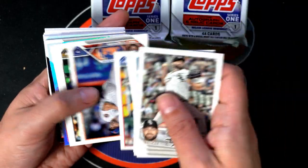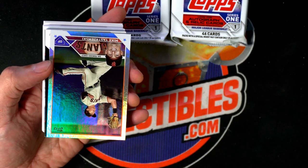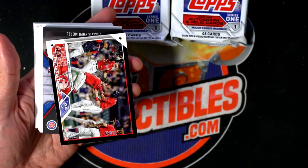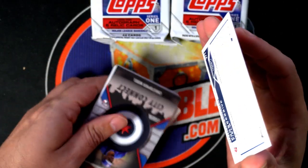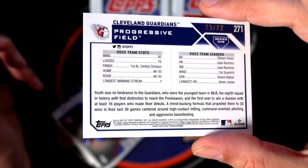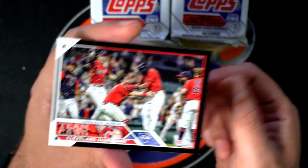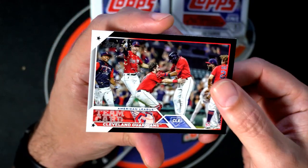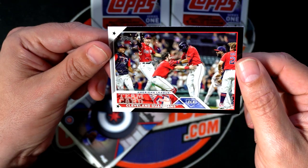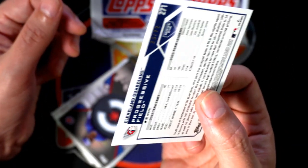Hunter Green future stars, Brandon Marsh future stars — what is this? Now this one's black, this might be a really good parallel. Oh, you got a city connect — what is this? It's number 23 of 72, it's a Guardians. It does look like it would grade out, if you're going to get it graded. Because of that corner right there, it's not real bad, but I just know it would not grade out — that corner is just a little nicked. But overall it's a really nice hit, congratulations. You don't see too many black parallels come out, they're pretty rare, and that's 23 of 72.